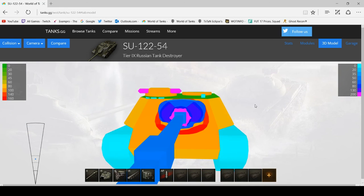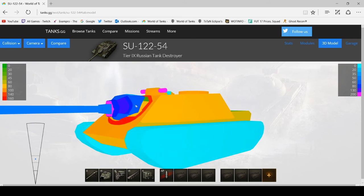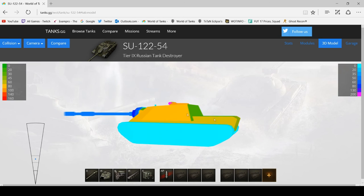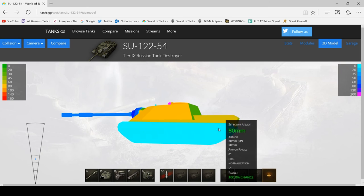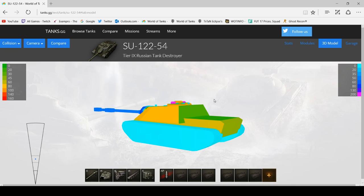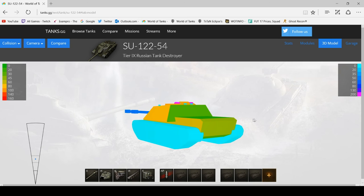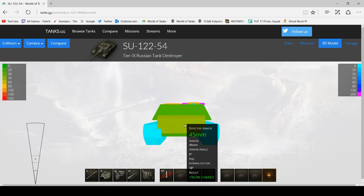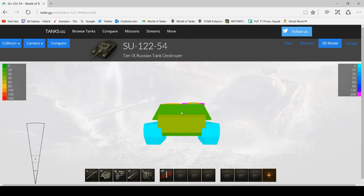A lot of the time you need to be aiming for the rear and frontal drive wheels to take them out and stop them from moving. Not only have you done damage, but you're also tracking them and keeping them in place for your team — this increases your assisted damage and will cause your marks to go up more than if you just let it roll backwards into cover. If you track it, you'll be doing more damage overall. If you get round behind, HE rounds will go through the very low rear armour. That is the SU-122-54.